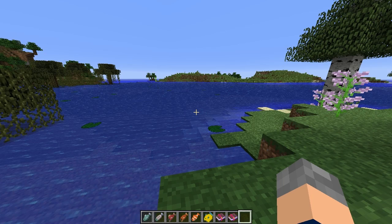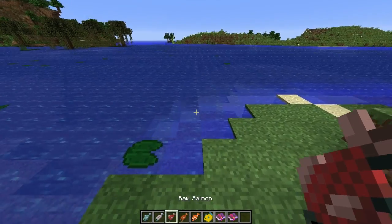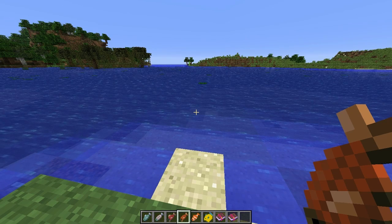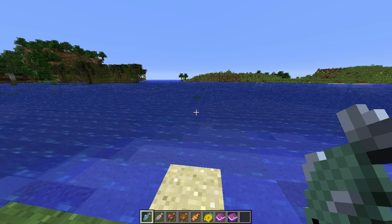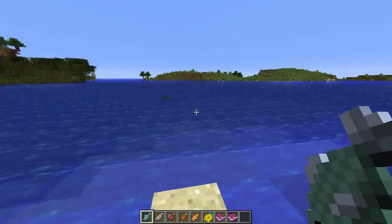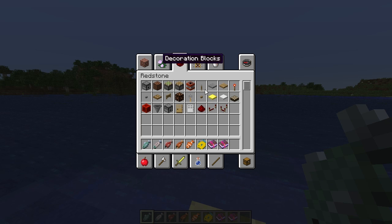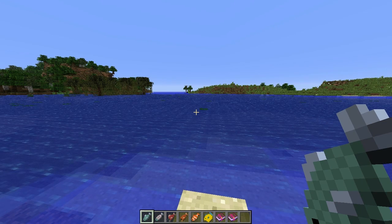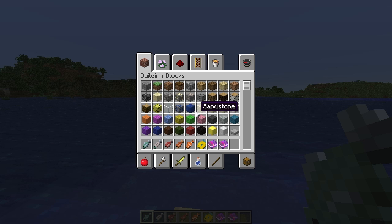Dinnerbone reworked a lot of fishing. There are going to be three categories of things you can fish up: fish, junk, and treasures. Fishing should actually be worth your time now. The junk will be things like leather boots. There are all new fish types - despite there being multiple fish, it's still just called raw fish and cooked fish. There's also raw salmon and cooked salmon.